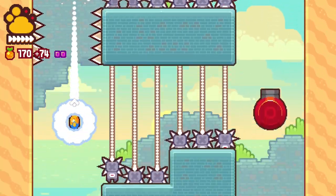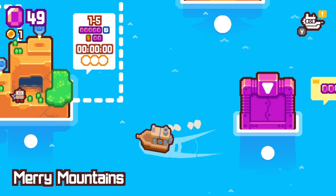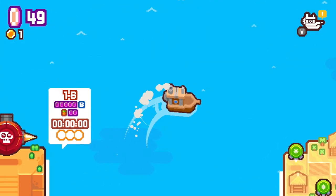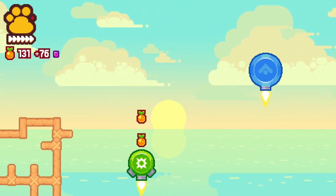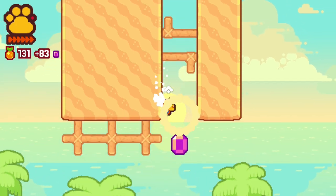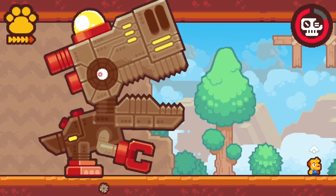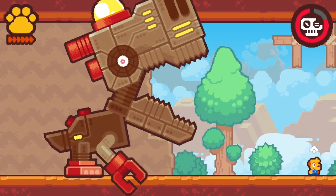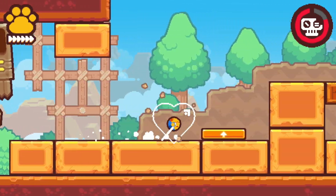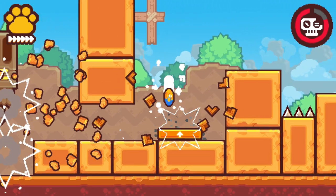GrappleDog isn't really trying to break any new ground with its structure either, consisting of a world map where you freely control a boat around on an overworld, and from there you enter a linear path of levels, making your way to the end of them and then unlocking the next one. Within these levels are hidden gems to collect which will open up boss levels at the end of each world. This is all standard stuff that we've seen in games like Super Mario 3D World, Rayman Legends, and Donkey Kong Country Tropical Freeze — but that isn't to say that GrappleDog doesn't have any tricks up its sleeve to make it stand out.